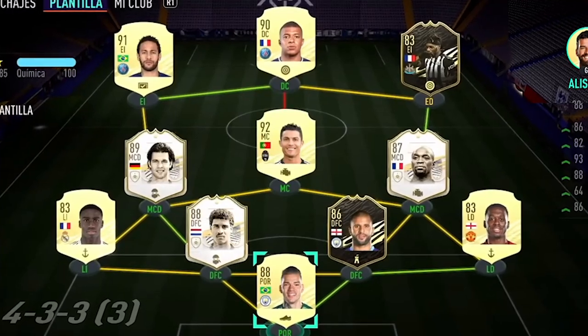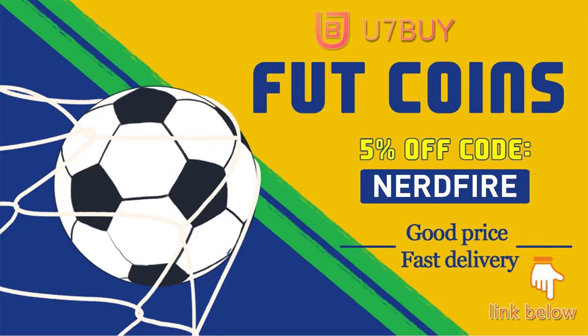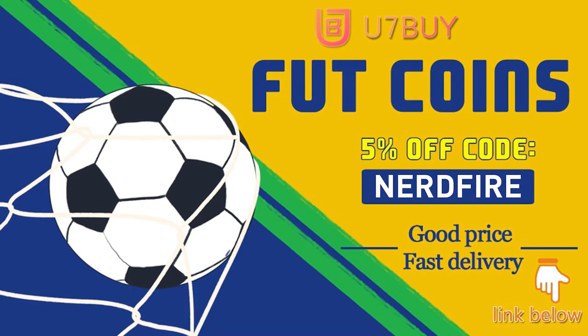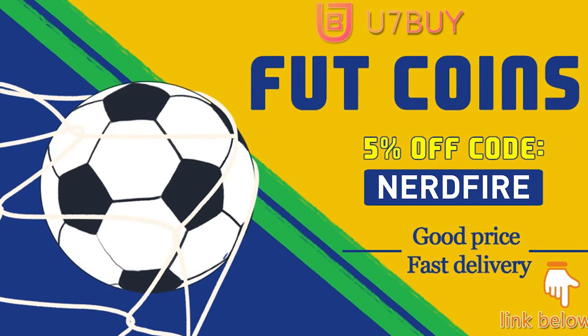Alright, so more upgrade packs for headliners, let's open up a fair few of them and see what we can get. Are you facing ridiculous teams and stuck with bad ones? Head over to you7buy.com and get yourself some FIFA coins using the code NERDFIRE at checkout for 5% off your order. It'll be linked in the description. They are cheap, safe and the most reliable, so go ahead and check them out.